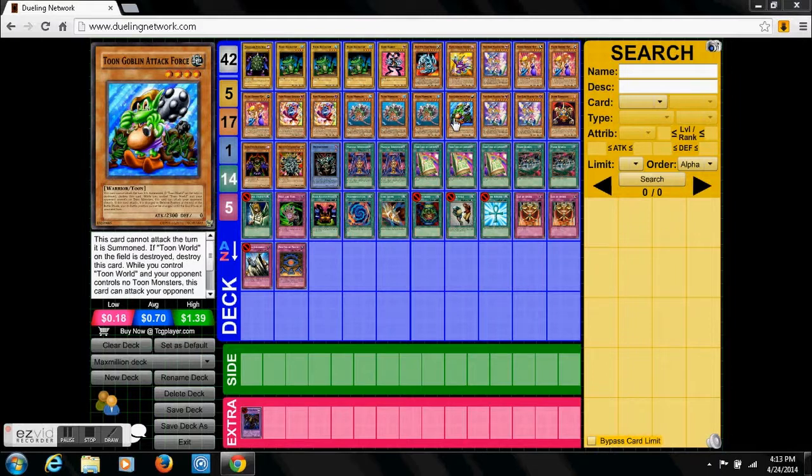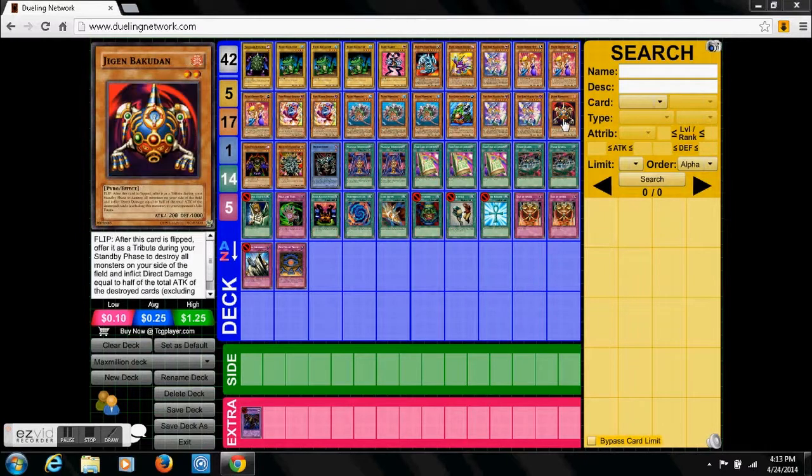Toon Goblin Attack Force has a higher level attack as a Toon with no tributes, so pretty good. The sad part is, just like the regular Goblin, it goes to defense. Bakugun — pretty much you use him to blow up all cards you control and make your opponent take damage.